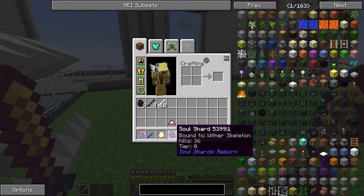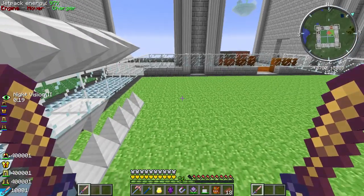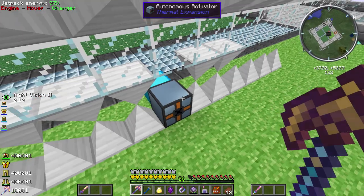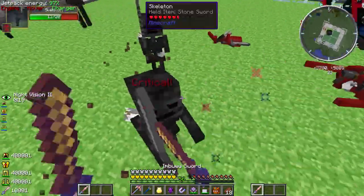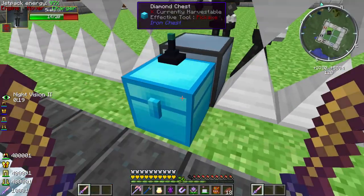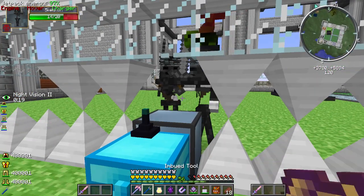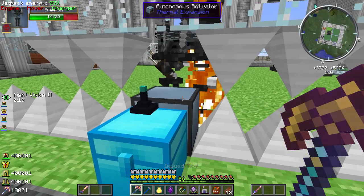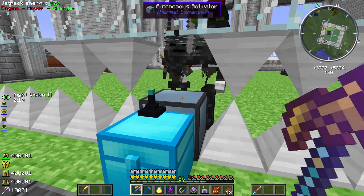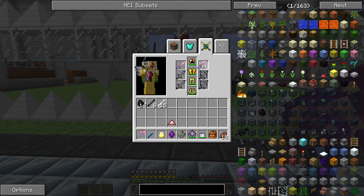I know a lot of people were talking about Sl1pg8r doing a lot of stuff with autonomous activators and Botania. He found out that an autonomous activator actually would charge up a lot of stuff. So I thought - I wonder if this works for soul shards? That would be way easier to just go AFK, set up a bunch of these, and then over here I have a thing set up just to pick up all the drops.